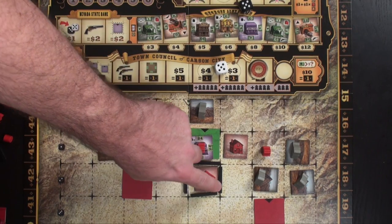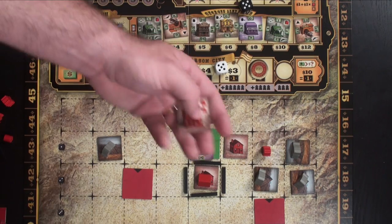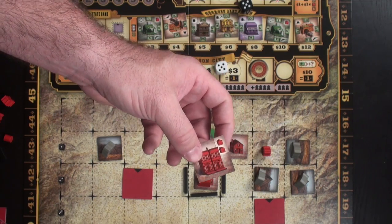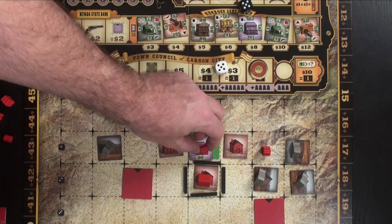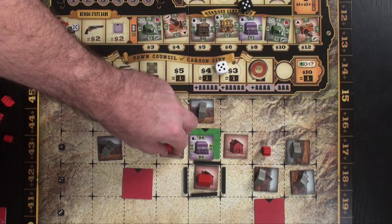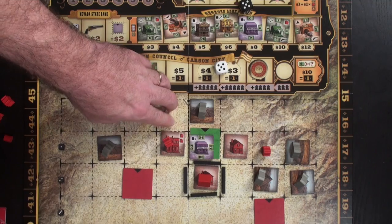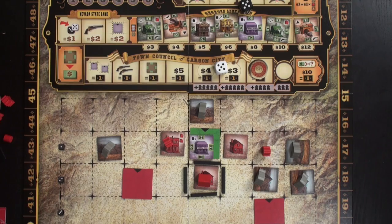The first buildings are red buildings called houses and townhouses. They do not produce any income on their own, but they influence other buildings. If this building was generating income based on an adjacent townhouse owned by somebody else, it will no longer generate that income. That's a great defense mechanism. Otherwise, houses and townhouses do not generate any income.